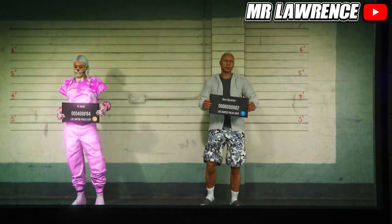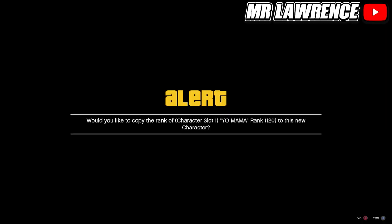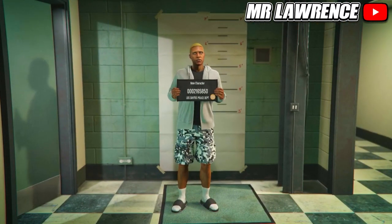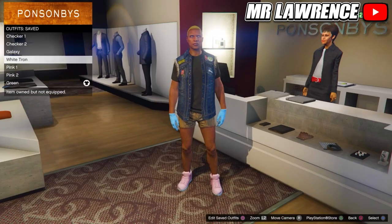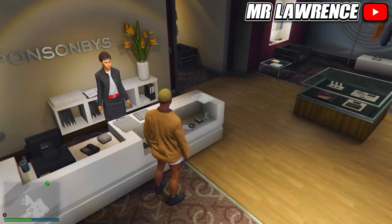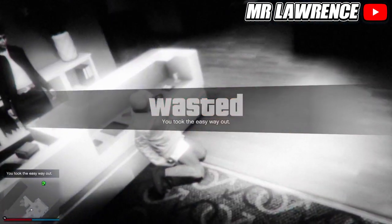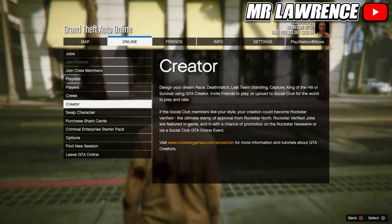Otherwise it won't work. If you haven't already, create a new male second character, then copy the rank from your main character and load into online. Then make your way over to any cloning store. If they don't appear, find a new session and they will appear. From here you can copy the components that I will show for any of the modded outfits. When you did that, open your interaction menu and take the easy way out — this will force a game save. When you respawn, open your pause menu, go to online and start creator.